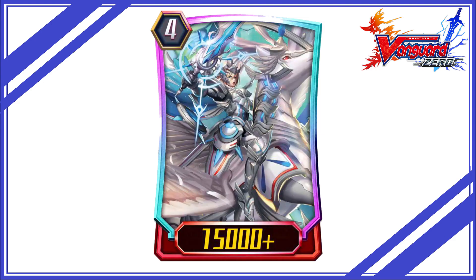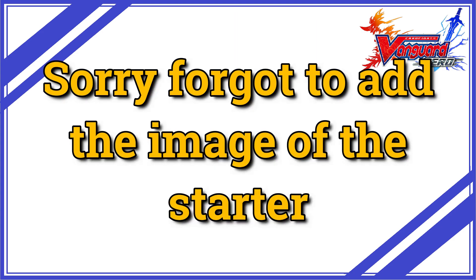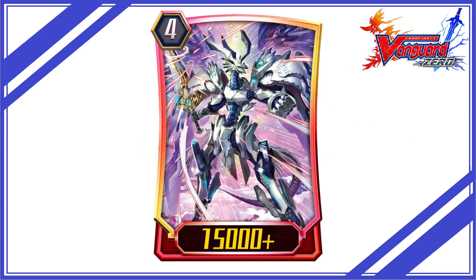When to stride to Samuel: stride with Samuel when you have 5 rear guards on the board and the opponent has less than 1 intercept, and when you want to push the opponent from 2 or 3 damage to 6. You can also call a grade 2 using the ability of the starter, but it does need GB1, so it can only be used when you have strided at least once.